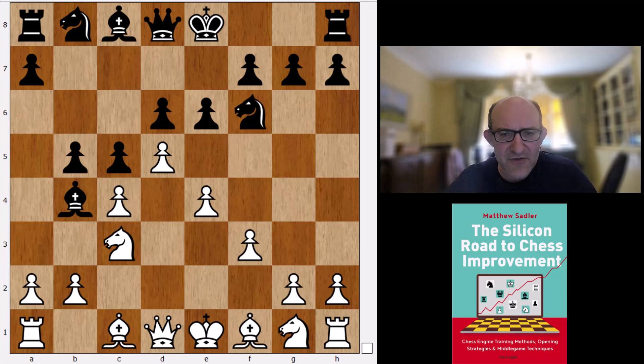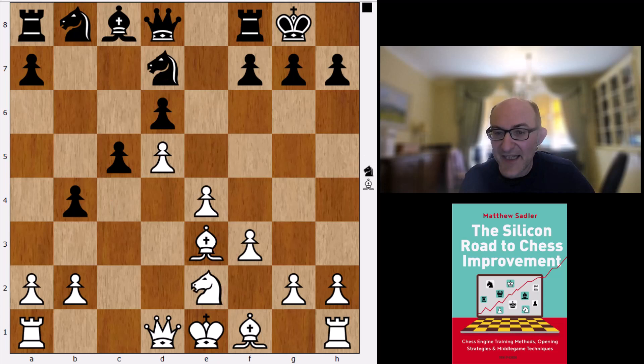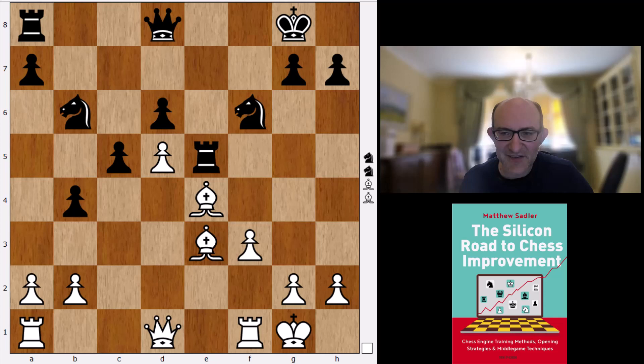This is a game Vachier-Lagrave against Wesley So. Now Bd2, and we actually follow the game Aronian–Carlsen, Douglas 2019 for quite a while: takes, takes, Nd7, Ne2. Here Levon played f5 straight away, but Stockfish wants to play f5 a move later, giving up the two bishops but getting lots of pressure against the bishop on e4. Stockfish considers this the best play with a draw by repetition, so f3 c5 is the best attempt for black according to the engine.